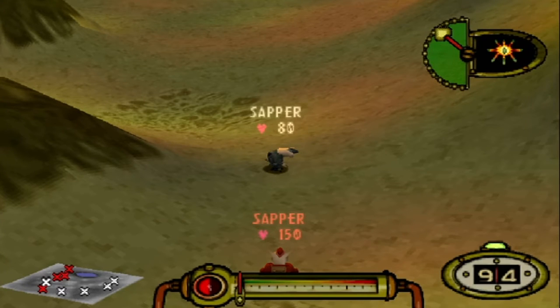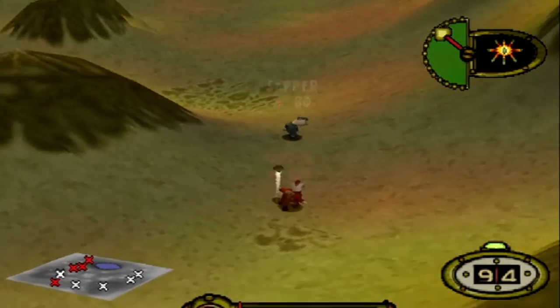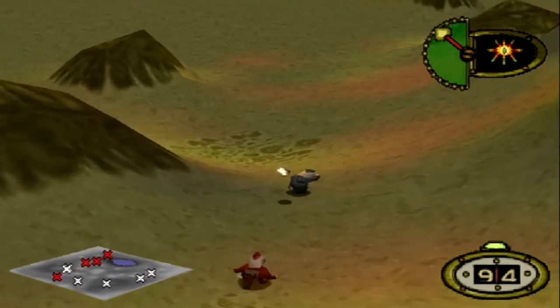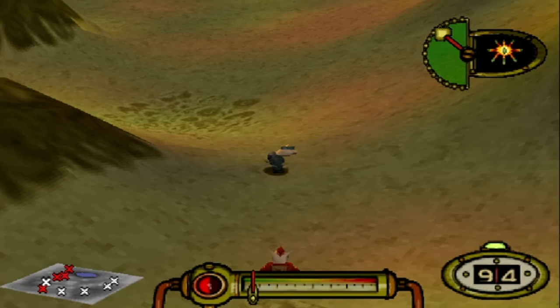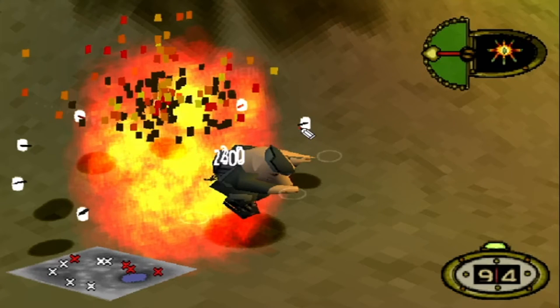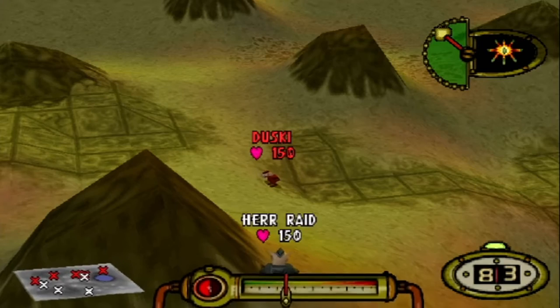It doesn't really matter the distance you are from the target, but to get the most out of it - this pig has 80 health and I'm easily able to kill him because of the close range, and because the shrapnel pieces are so compacted together. You can see all the pieces going in their directions: one, two, there's a third one behind the particle explosion, four, five, six, seven, eight, nine, and another one there.